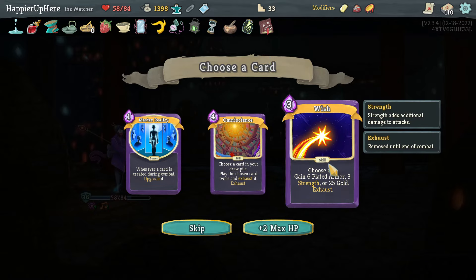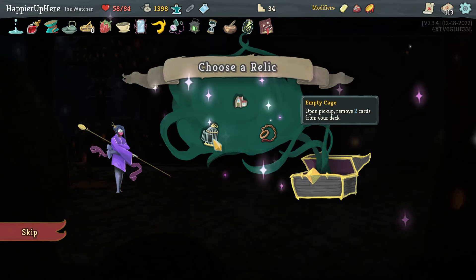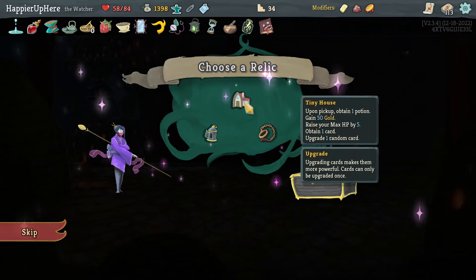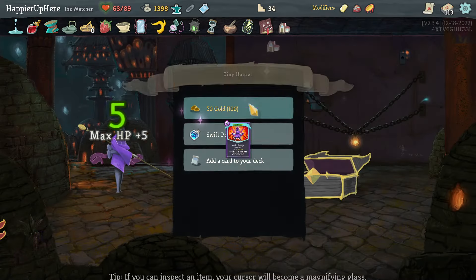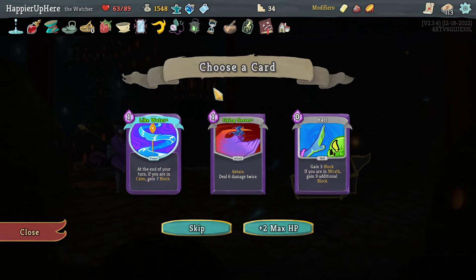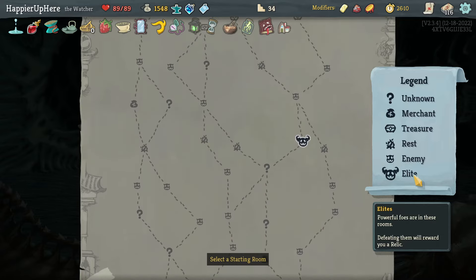I got lucky - drew the right things at the right time. Got an Essence of Steel Potion - Omniscience numbers. I think I'll take a Collect ones on the Wish. Tiny House - interesting. I don't need Empty Cage or Slaver's Collar; I have extra energy already. Let's take the Tiny House: pick up between one Potion, gain 50 gold, gain extra HP, obtain one card, and upgrade one random card. I'll take the Flying Sleeves.